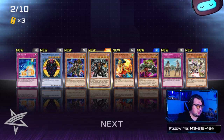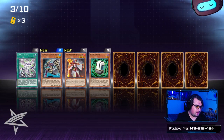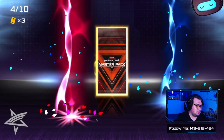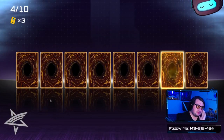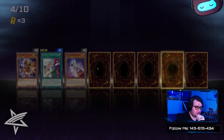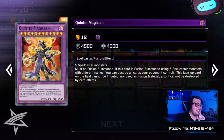A few holos in that one! Next pack — doesn't seem like anything interesting, but that's okay. Rising Sun Slash as a holo, that's cool. We've got a Super Rare in this pack — Amazoness Paladin, Alluring Mirror Split which is a Harpy card.